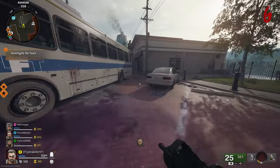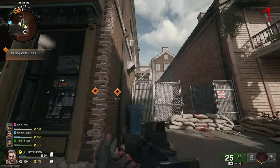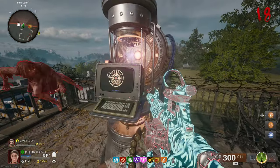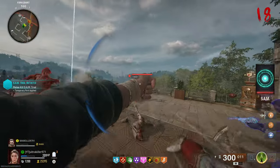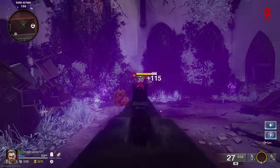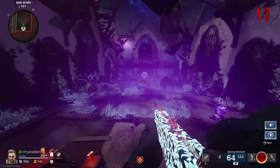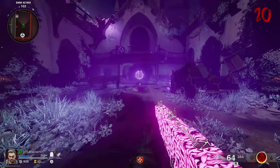Moving on to weapon damage, there are two ways you can increase it: one is by Pack-a-Punching, and two is by upgrading its rarity. You can upgrade rarity at one of these stations using salvage, or by doing SAM Trials — challenges that reward you with a weapon upgrade and even a Pack-a-Punch. The higher the rarity, the more damage you'll deal. Pack-a-Punching can only be done three times per weapon: the first costs 5,000, the second 15,000, and the third 30,000.